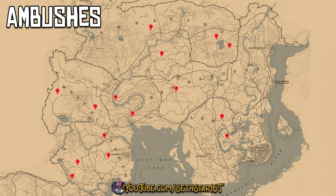Number 6: Successfully fended off an ambush. I've marked 15 locations on the map for you. You need to get jumped and fend them off.